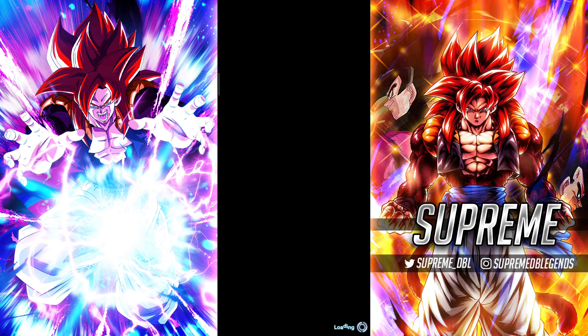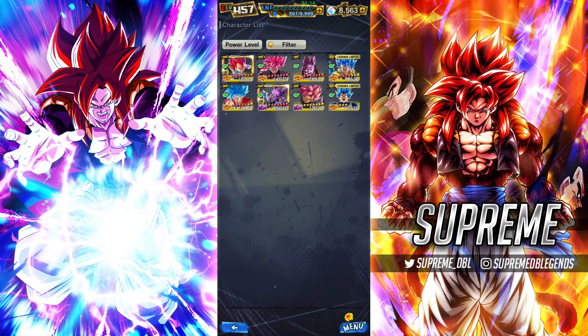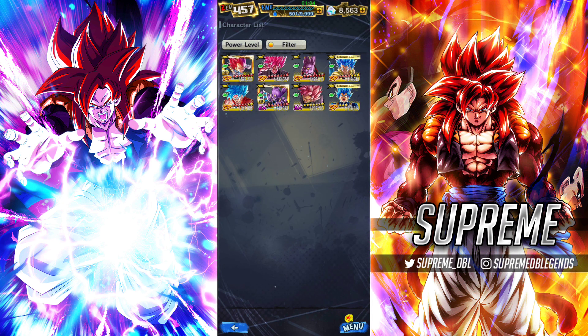Shampa would benefit a lot from this equipment, and so would this guy — he's going to get the biggest buff since he gets up to 30% in Blast Attack. Other units that can use it: Gogeta Blue is still a good unit with good offensive stats, and he also gets 15% Strike Attack. Same thing with this Vegeta. The only character from this list I wouldn't really use it on is Rose, because he is very heavily melee-based.